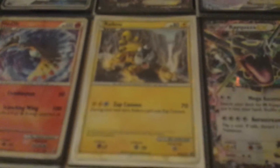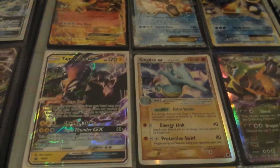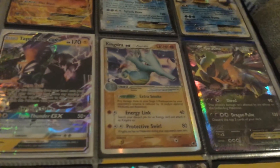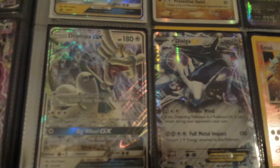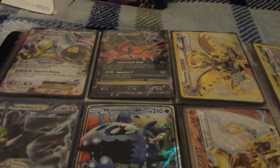Promo Raikou, shiny. Shiny Rayquaza EX. Charizard EX. Gyarados EX. Blastoise EX. Tapu Koko Shiny GX. Kingdra EX from Delta Species. Giratina EX. Drampa GX EX. Dialga EX. And the movie Promo Entei — I don't even know where I got this, I just had it. Metagross EX shiny. Volcanion EX. Noctowl Break. Tornadus EX.